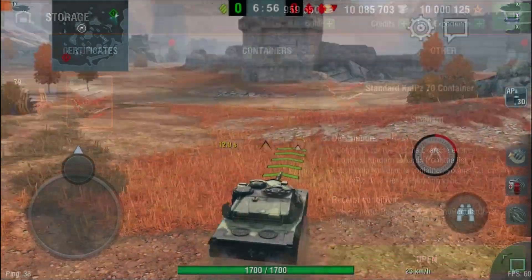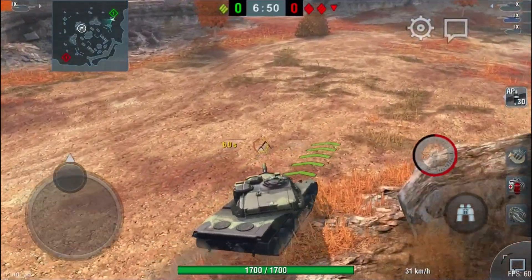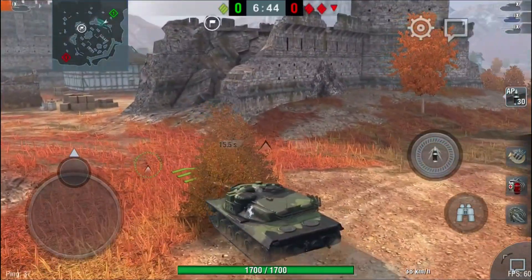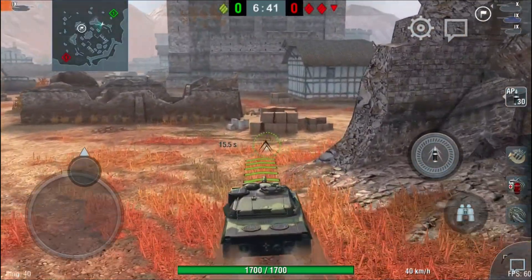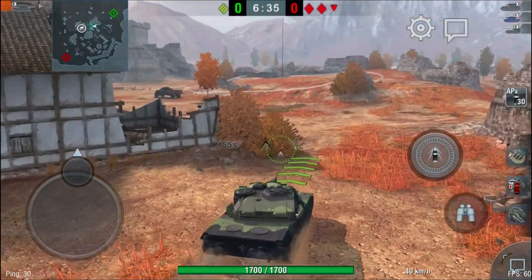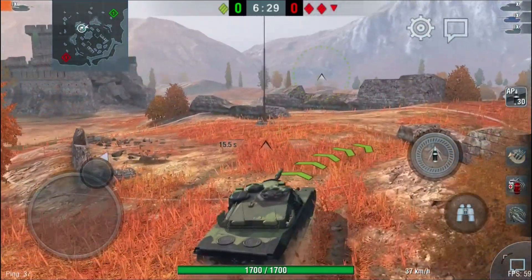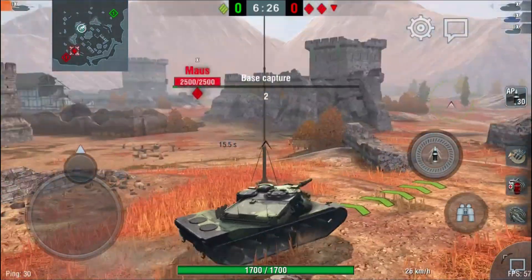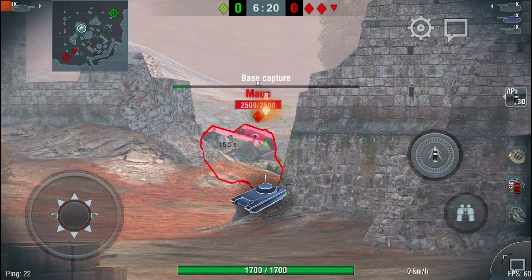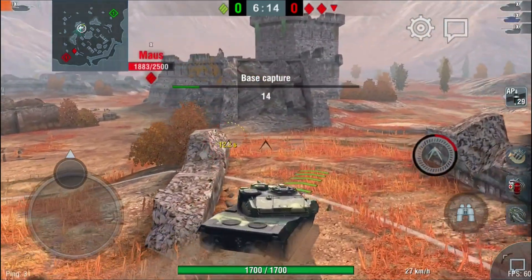That leads us to the other alternative for unlocking this tank: Combat Sigils. To get hold of these you need to do damage — you get one sigil for every point of damage you do at Tier 10. Lower tiers have multipliers, however you are more than likely to earn more at Tier 10. Every day from the 23rd of August to the 6th of September, the damage you do across your first five wins of the day is recorded. For example, if your first five wins each yield 2,000 damage, that is 10,000 sigils.